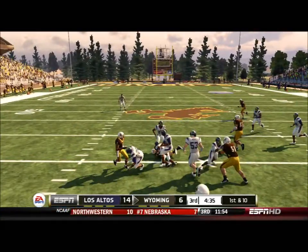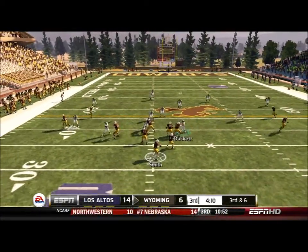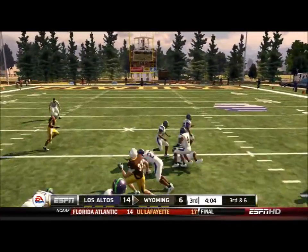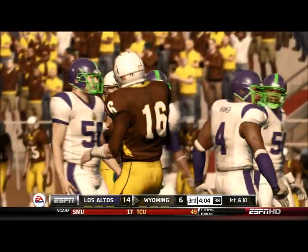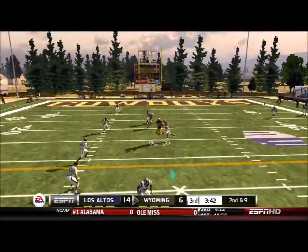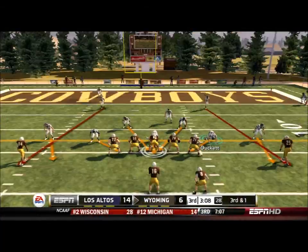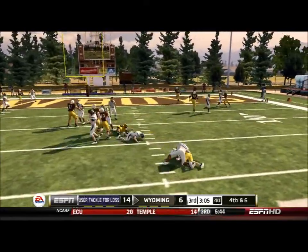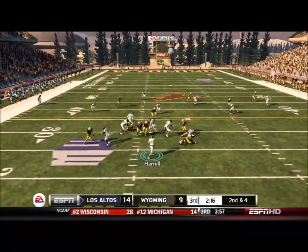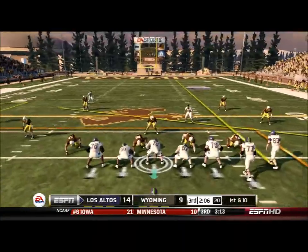We go to the 3rd quarter and Wyoming gets the ball to start the second half. On 3rd and 6, Smith looks like he wants to scramble — he does! He ducks and I completely miss him on the dive for a nice 20-yard gain on 3rd down. Later on 3rd and 1 we stop them on the read option, forcing a field goal. Wyoming kicks it successfully and the lead is trimmed to 14-9.